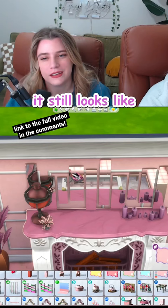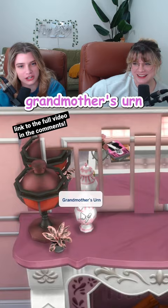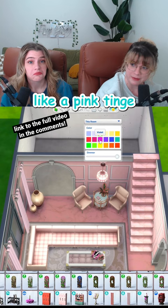So The Sims don't have a lot of vases. They do have an urn. An urn? Everybody's fine. It literally says Grandmother's urn! It's a decorative urn. She can change the color of the lights in the room so we could give it like a pink tinge. Okay. Now I know what happened to that person in that urn.